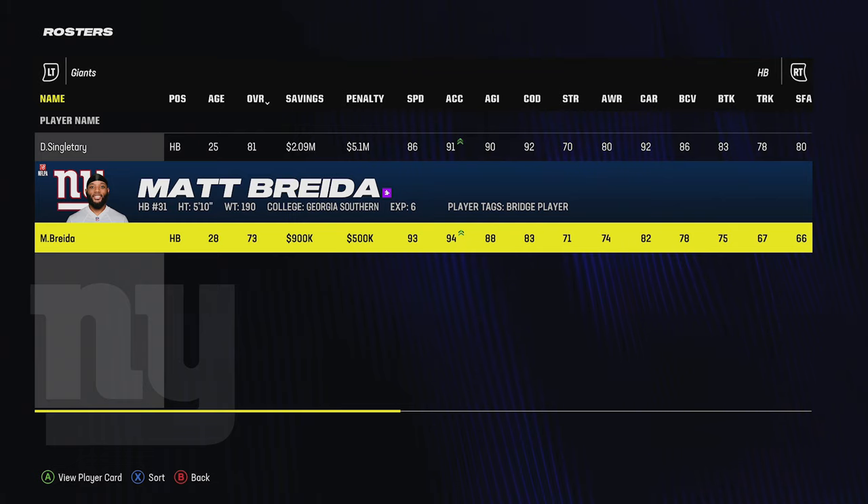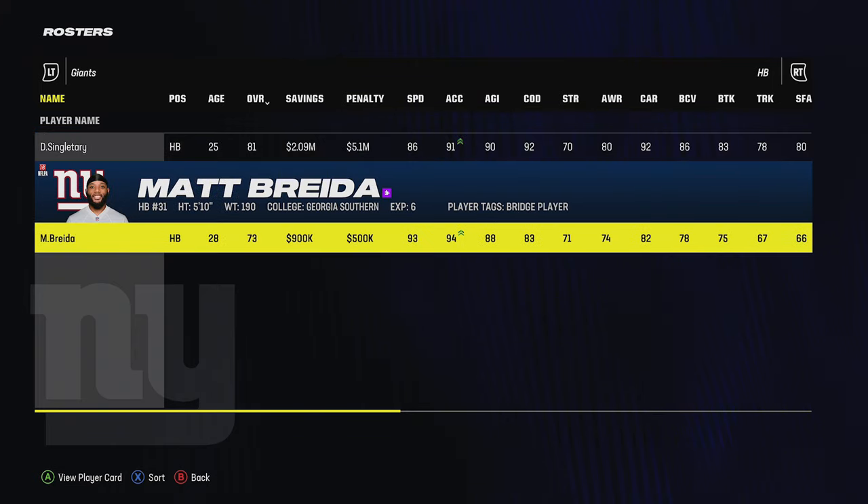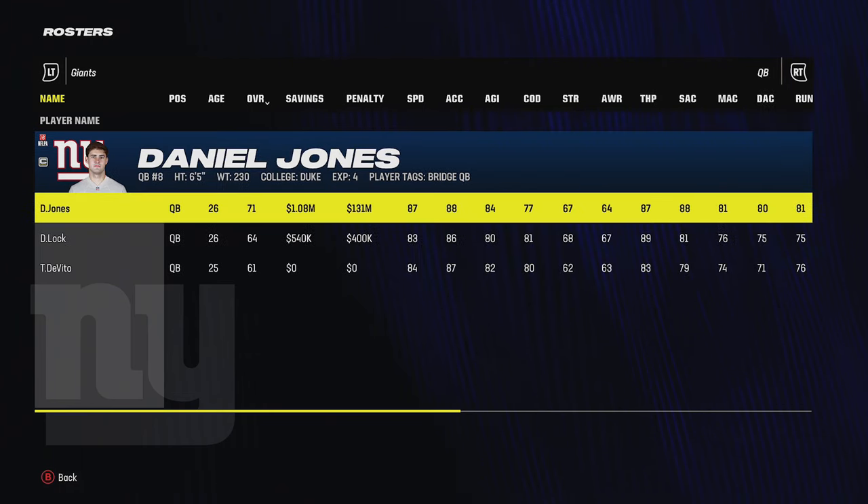If I'm in a league where fatigue is on and I need a second running back, Breida has value to me. If fatigue's off and I'm not going to run the ball a lot, that 93 speed running back has trade value and I could get a draft pick. Same thing goes with quarterbacks — I haven't really looked yet at whether Drew Lock would have value.